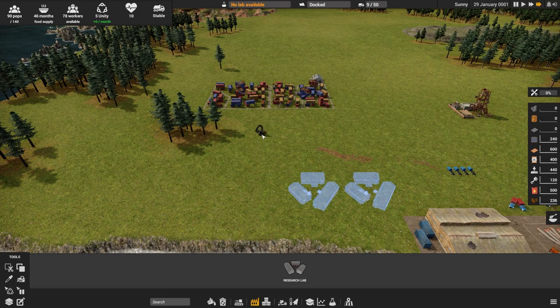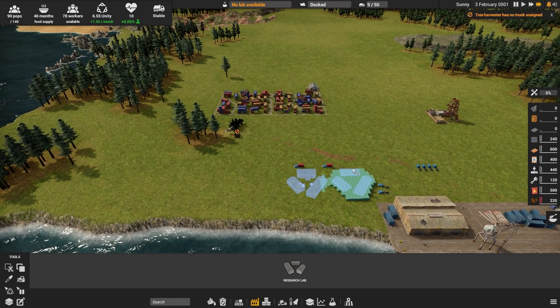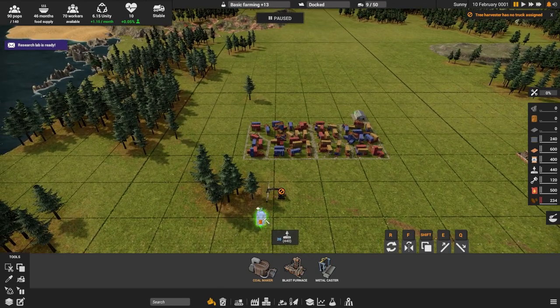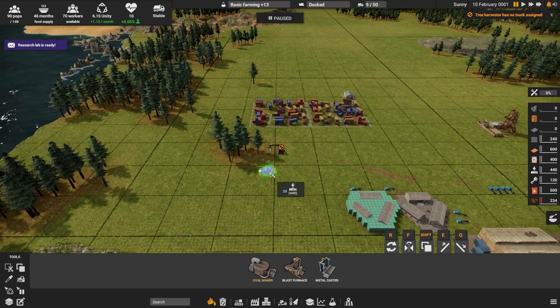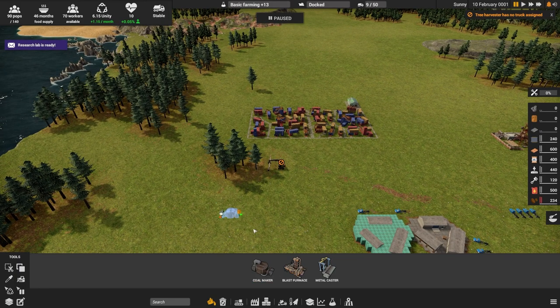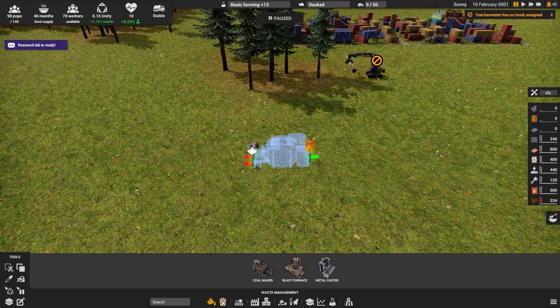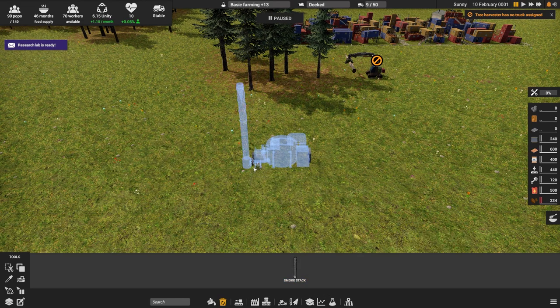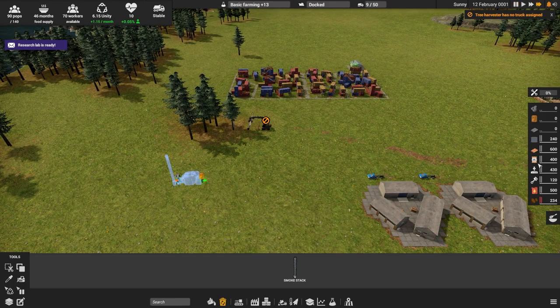We're going to have this guy do some wood, rush out, and get research started right away. We want to start a coal maker - later when we can actually mine the coal, this coal maker will go away, but it's a nice early source for smelting and such. I'll put it down here in this little corner. The coal maker produces some byproducts, so we're going to put down a restorative smokestack to handle the pollution.